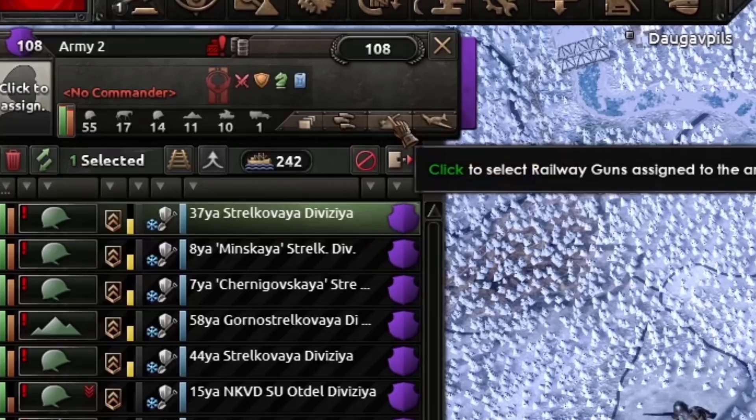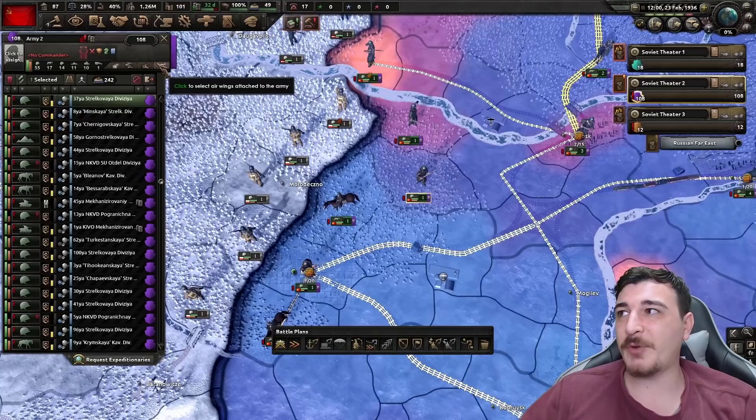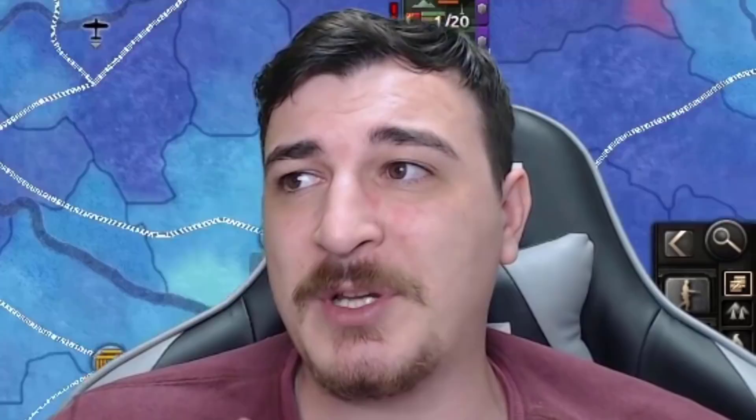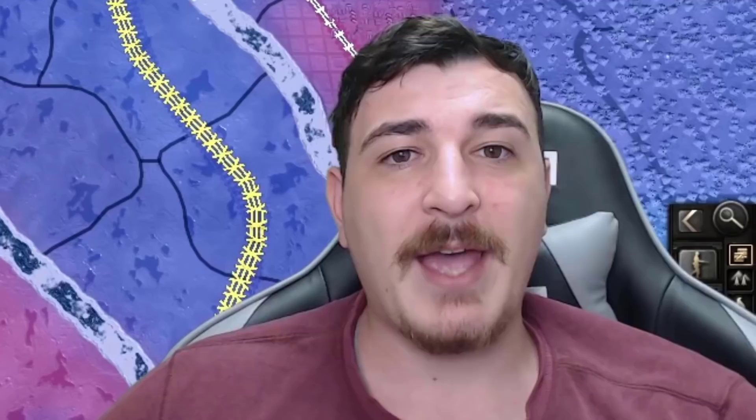You can also set motorization priority for divisions and assign railway guns from this screen. Another useful feature is scorch earth — costing 5 PP — which destroys railway systems and prevents them from being repaired until the enemy takes full control of the province. Used wisely as the Soviets, this can crush German advances by forcing them through zero-supply tiles before they can repair and reactivate railways.